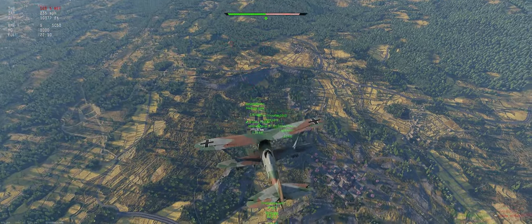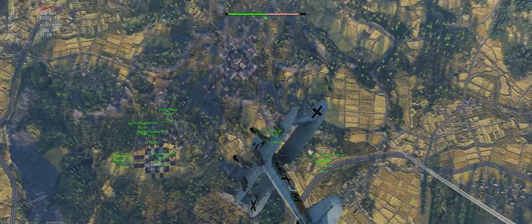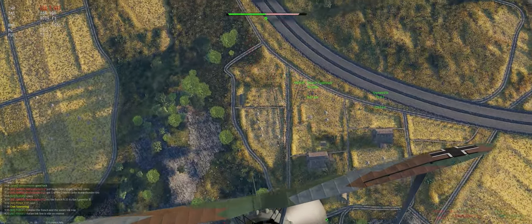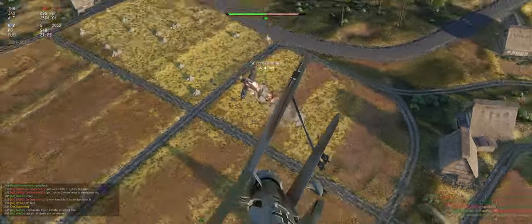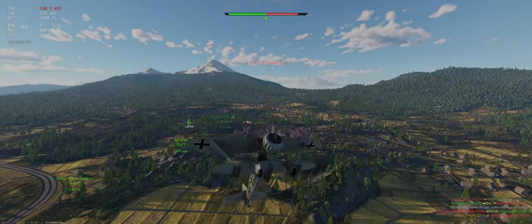Let's go ahead and throw the weapon. Let's see if we can slot in behind him — a little P-26. Should be able to outturn him. Well, he's not good, but that's good for us.